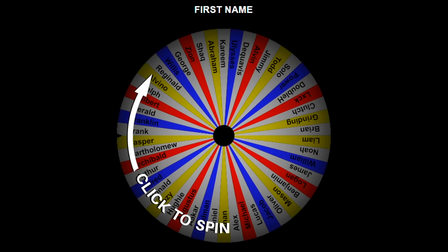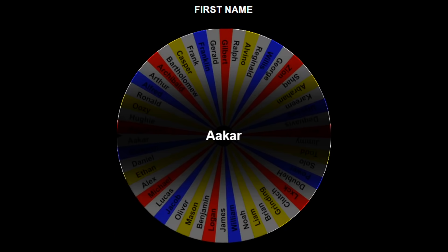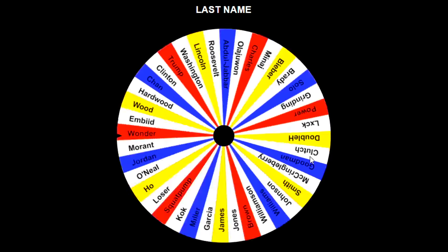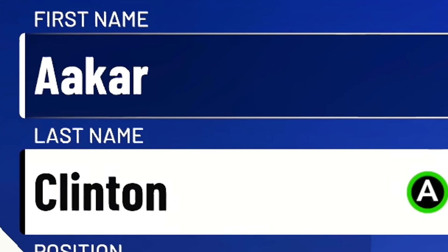The first wheel we're spinning is one of those new wheels — a first name wheel. We've got some normal names like Michael, Alex, Lucas, but also some weird ones. It lands on Akar. I've never met an Akar in my life, and I don't know if I'm even saying it right, but it popped up when I looked up random names online. Now the last name wheel lands on Clinton — so we've got Akar Clinton in the flesh, possible nephew of former President Bill Clinton.